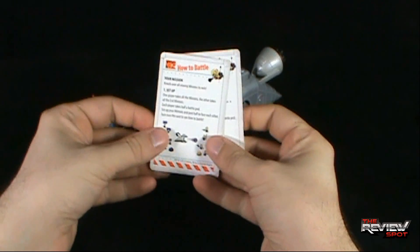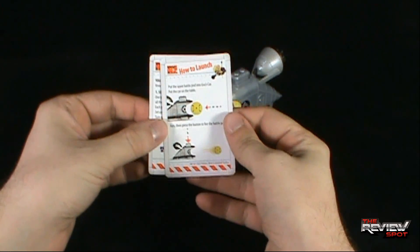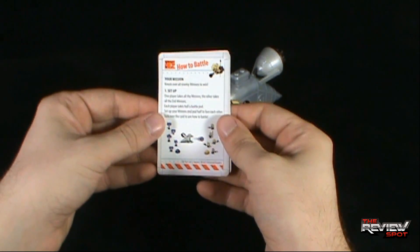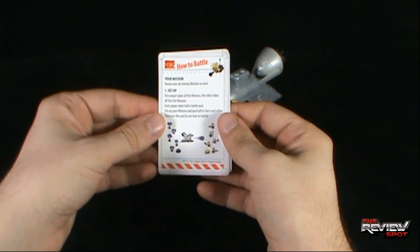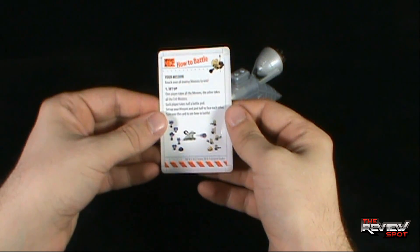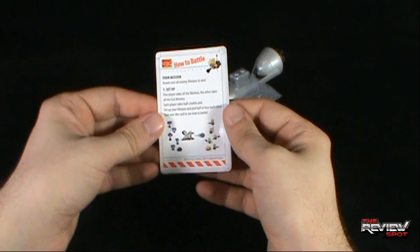Included with this set you get yourself two cards - one shows how to battle, one shows how to launch from the Gru car. For the how-to-battle card, your mission is to knock over all enemy minions to win. Setup: one player takes all the regular minions, the other takes all the evil minions. Each player takes half a battle pod, sets up their minions, and faces each pod half toward each other.